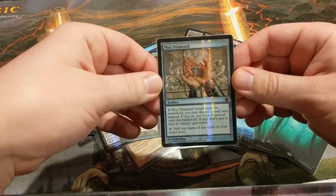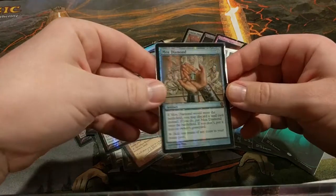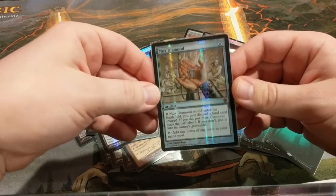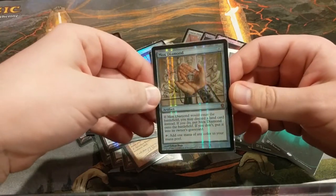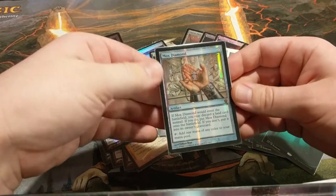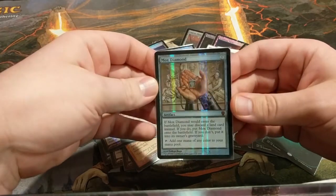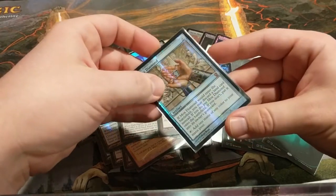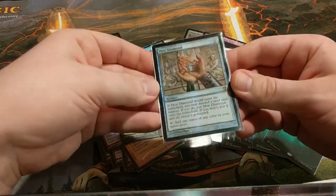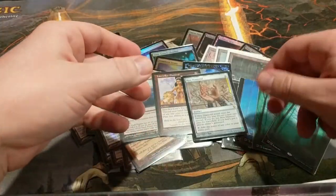We've got Mox Diamond as well. This is another card where the downside is almost 100% mitigated. Ideally you're going to either discard Glacial Chasm or Dark Depths, but even if you have to discard a land that does tap for mana, you can just play it from the graveyard later. That being said, this is nowhere near as powerful as Lion's Eye Diamond and could be cut without much problem if you don't own one. But as I said — with the dual lands, if you got it, flaunt it. It's a great card.